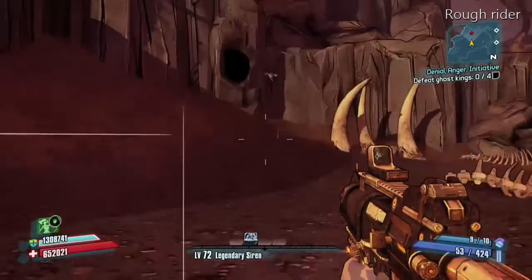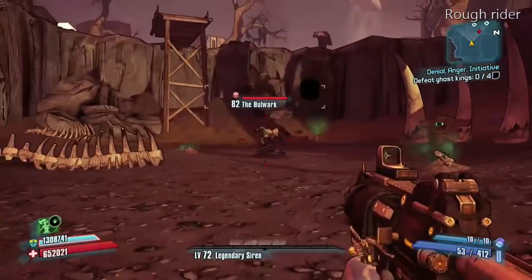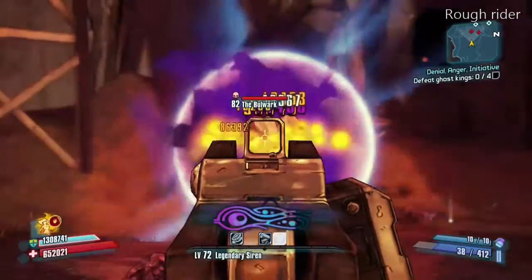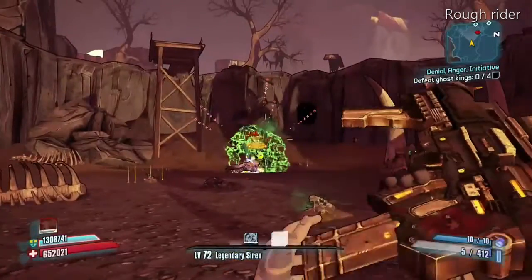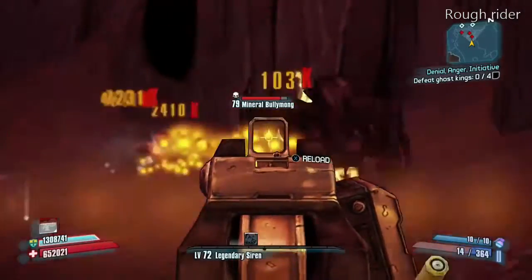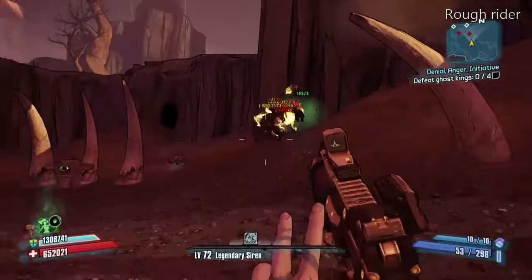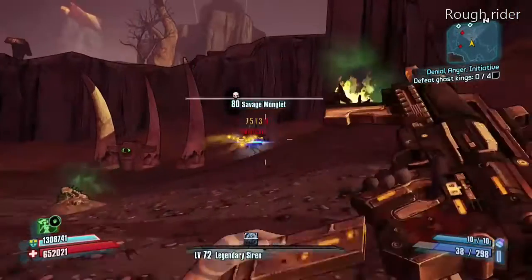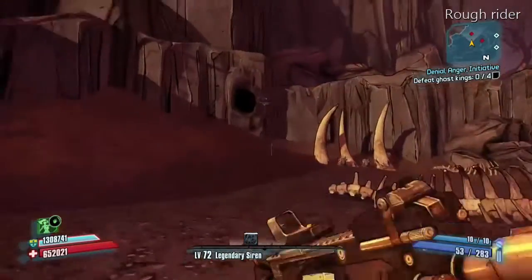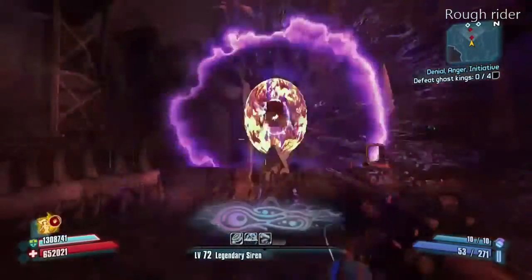Like I said, the farming is pretty easy — you just have to kill these Bullymongs. Sometimes they're all big guys. There's Bullrick. It is the Rough Rider shield; it's blue, of course — it's unique. It did drop over there. I just got to clear this path out so we can go check it out. Really easy farm. The Rough Rider.